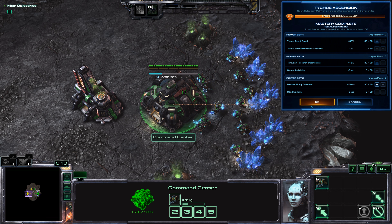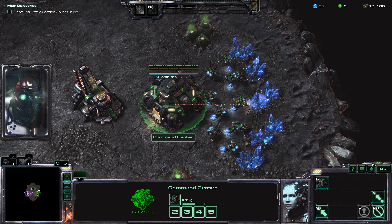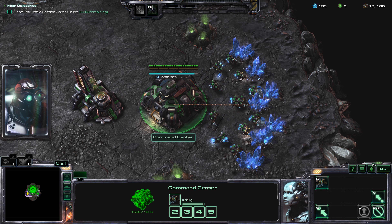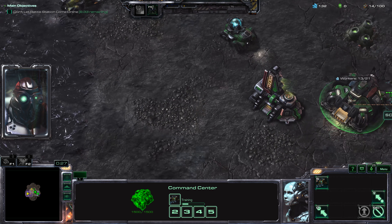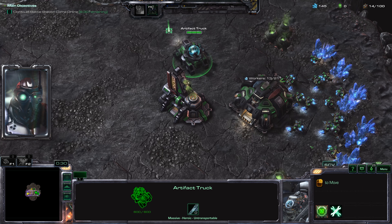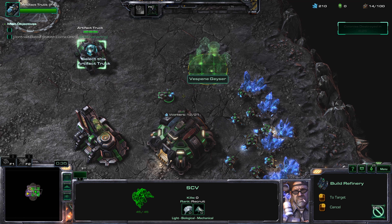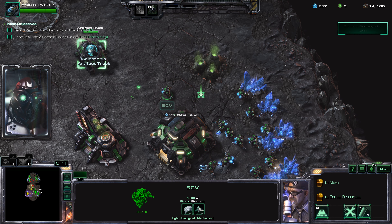Hello everyone. I've got a walkthrough on how to beat the Cradle of Death mission on Brutal difficulty while playing as Tychus. I'm going to be playing with a subscriber named Jason Sokali — sorry if I messed up the pronunciation of your name. We're going to be using the Bye-Bye-Bye Muscle Strategy. Gotta love that name, right?